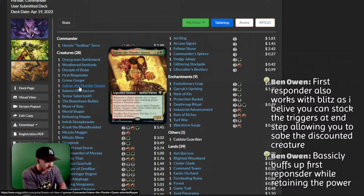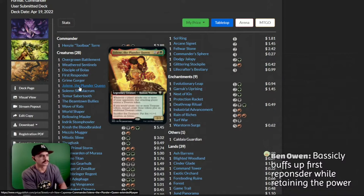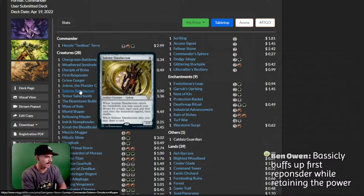Sacrifice five treasures, put five plus one plus one counters on Jolene. Gruul treasure tokens? That seems really interesting — I don't think I've ever seen that before, that seems great actually. Do we have a Solemn Simulacrum? Everybody knows what Solemn Simulacrum does.